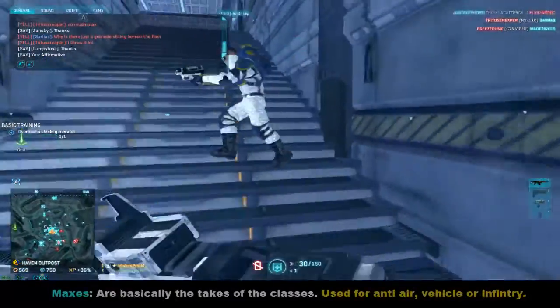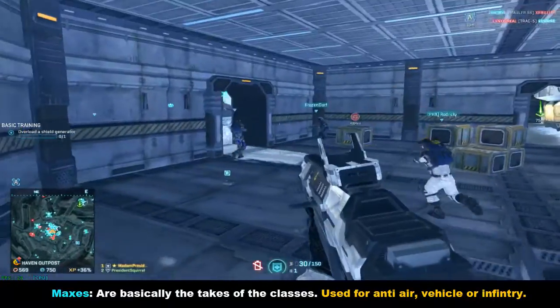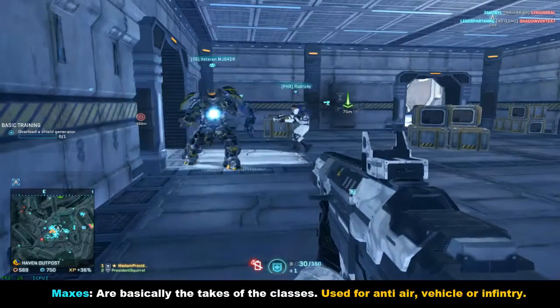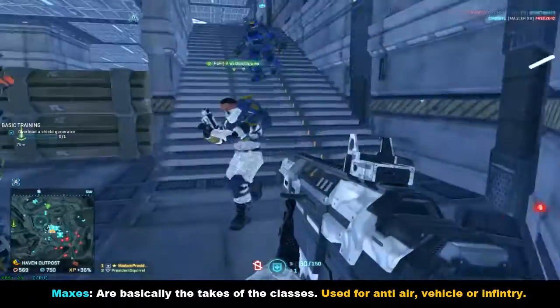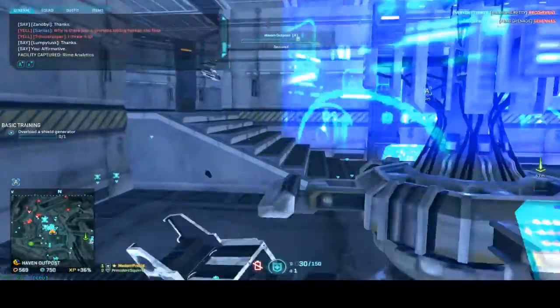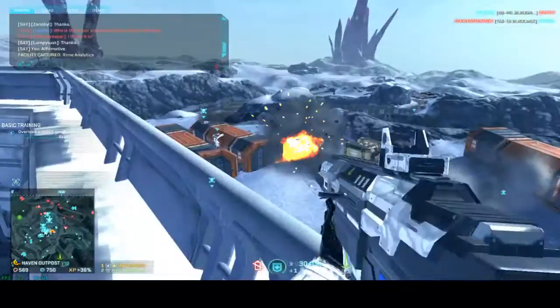MAX suits cost quite a bit — 450 nanites — but they're totally worth it whether you're fighting aircraft, ground vehicles, or infantry. They are unstoppable, especially with a pocket engineer. MAXes are technically the tanks of the infantry units, and funny enough this would be the second easiest class to play in the game, again in my opinion.